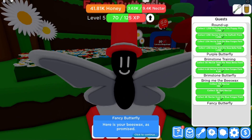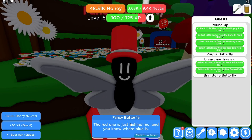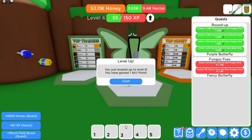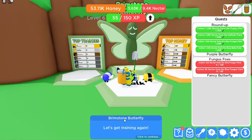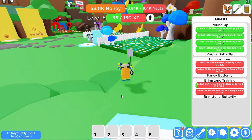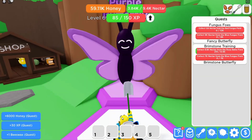Let's go — fancy butterfly, give us a beeswax. Yes, got a beeswax! Let's get another quest while we're here. Brimstone — he always gives... wait, didn't even give me one? Give me beeswax! Alright, we'll get another quest there. If you're premium, you get yourself a free royal jelly every day, so go grab it today.